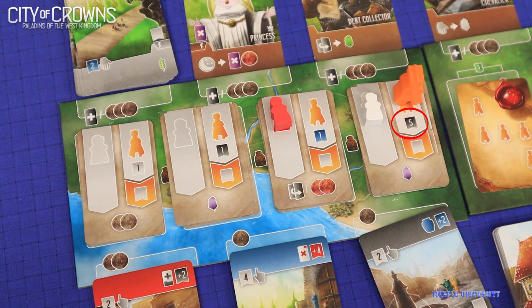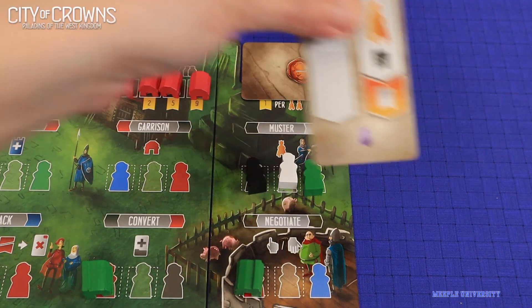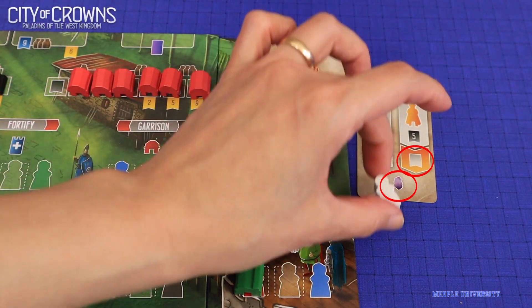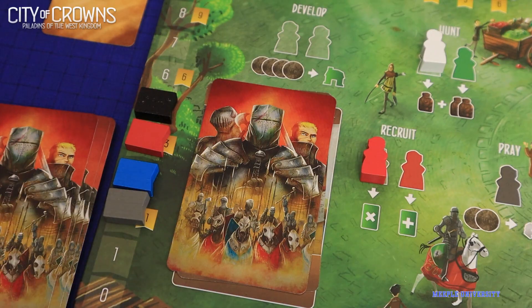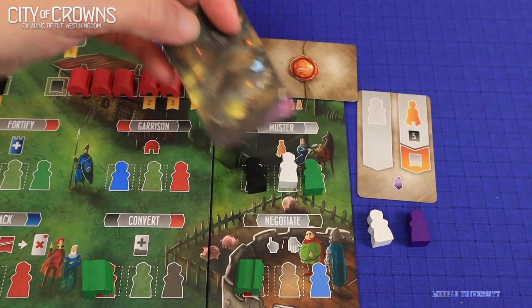You need to meet the attributes requirement, then take the card including any worker on it. Get the bonus, including moving up your new diplomacy attributes. Then at the end of the game, it is worth 1 point per 2 cards you collected.